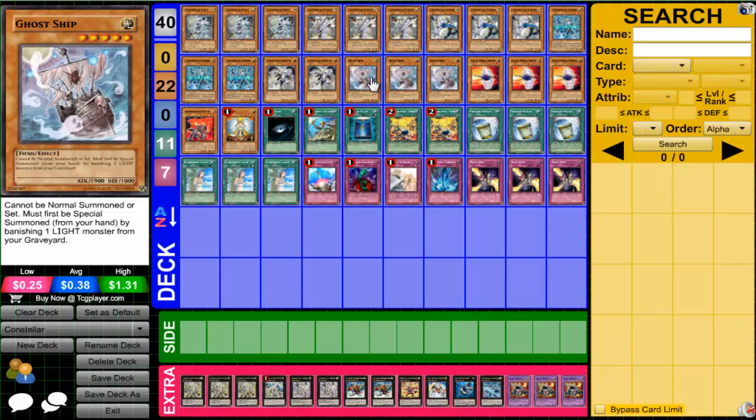Triple Ghost Ship. This is a Rank 5 spam deck, so you pretty much spam Pleaides as fast as possible. Ghost Ship can't be normal summoned — you special summon it from your hand by banishing one Light from your graveyard. So later in the game, when you have a bunch of Lights in the graveyard — like an extra Sheratan — you banish it and summon a level 5, making it much easier to go for Pleaides or other Rank 5s. Ghost Ship has helped me plenty of times.